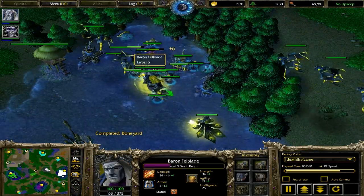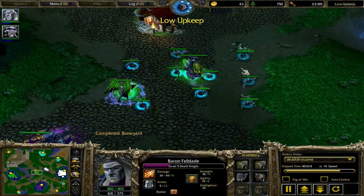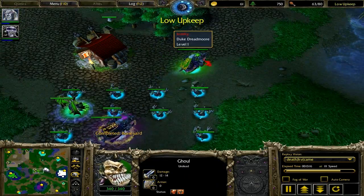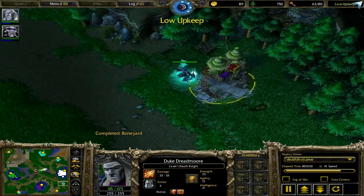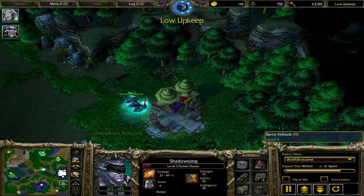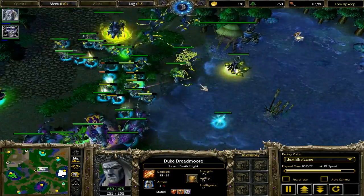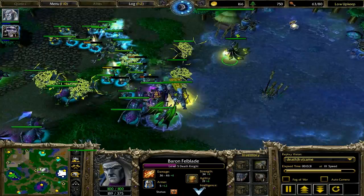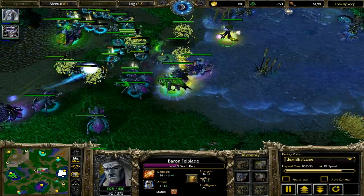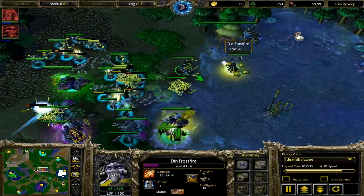Mana burn is going to go off on the heroes that are the most threat, which is the higher level death knight of the two and the dreadlord first. Actually, if there was a lich - yeah, the purple lich is a good amount of threat too. Frost Nova is still very effective at taking out gargoyles, because Frost Nova doesn't have a limit to how many units the damage and the frost effect can actually hit, so if they're all clumped up, Frost Nova is going to hit all of them.